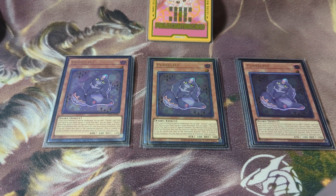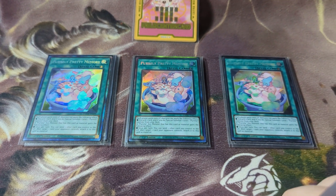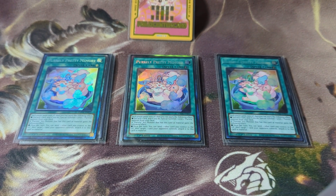Moving on to the spell cards — we have triple Pearly Pretty Memory. This is one of the memories you want to see at the start because you can activate it whenever, and it gives both players a thousand life points. They all share the effect of discarding one card to special summon one Pearly monster from your deck. When a Pearly Xyz monster has Pretty Memory attached as material, it gains the following effect: once per turn, you can send one other card you control to the graveyard, then target one card your opponent controls and attach it to this card as material.